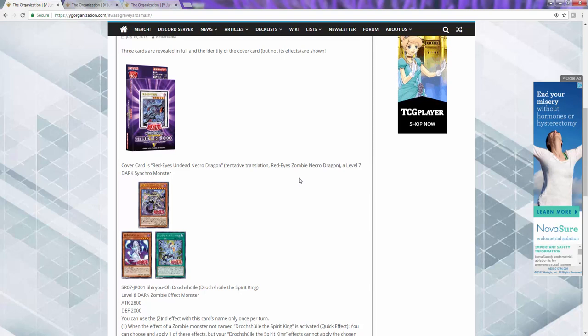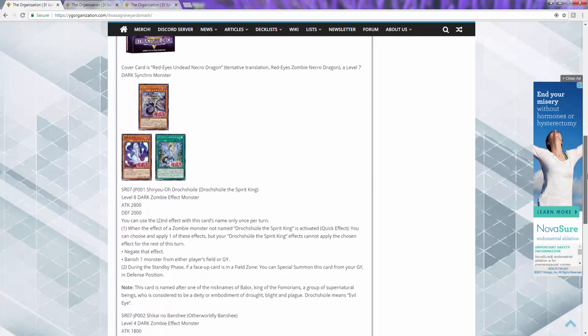I mean, hopefully we get another tuner that makes it easier to summon, because there's not really too many level threes you can just run to special summon itself. There's hound horde which is level three, spirit reaper - there's a couple level threes but none that I believe special summon themselves. So it might be a little difficult to bring a level seven out. But hey, I can't complain - these first three cards... I would literally pre-order three of these immediately if I could, but we don't know when it's coming out here.